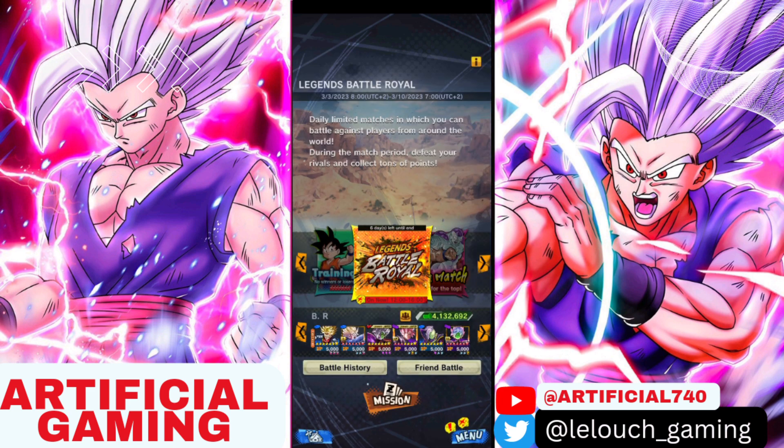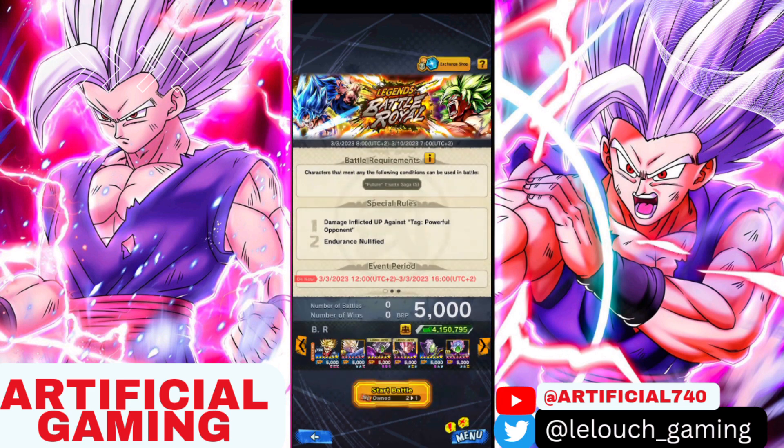As for the rules for the Battle Royale, it's slightly different from the last one. The special rules say damage inflicted is up against powerful opponents, so if anyone's using a powerful opponent team we'll do more damage — though Zamasu also falls under powerful opponent, so we can do more damage against him. Most importantly, endurance is completely nullified, so nobody gets a second life. If you rush someone now they instantly die.